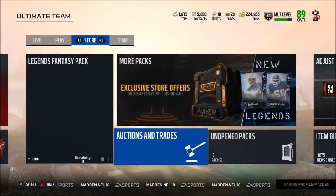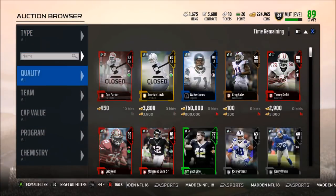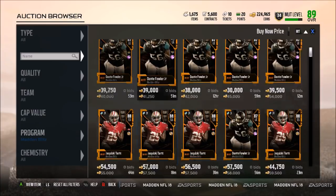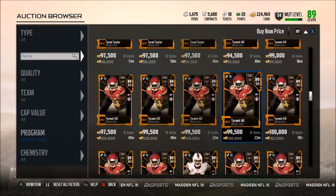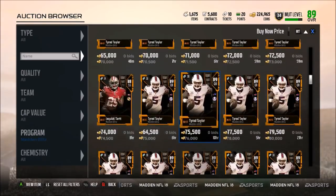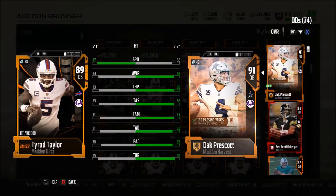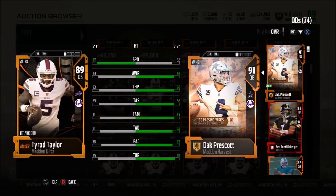We also have Tyrod Taylor, so I'm gonna show you guys his stats. Ty God Taylor — not really sure why the Bills benched him, especially since Nathan Peterman threw five interceptions. I do believe Tyrod Taylor is going to be taking over the starting spot. He's only going for 69,000 coins. Now if you take a look at Tyreek Hill, which I said last night would be a decent card, he's going for 100,000 coins — but Tyrod Taylor is going for about 65–69,000 coins.